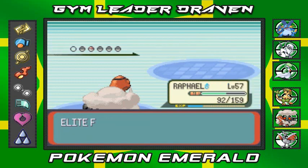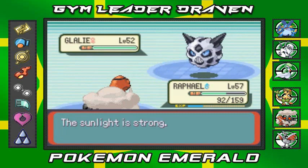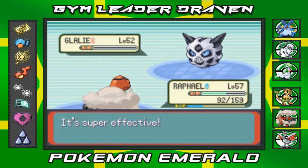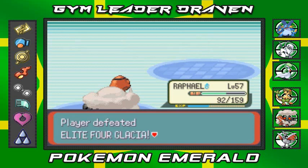I do not want to switch my Pokemon, so let's take care of this right here. The sunlight is strong — I'm going to destroy you with Flamethrower. I did equip Raphael with a Quick Claw just in case, so I was kind of fearing this was going to be a problem. And as you can see, the last Glalie is defeated!